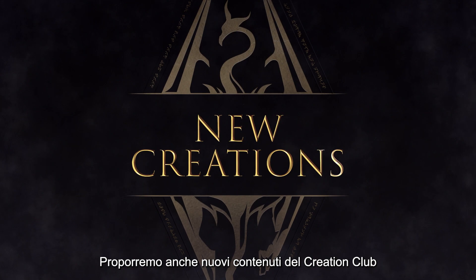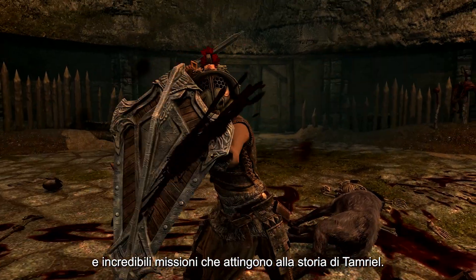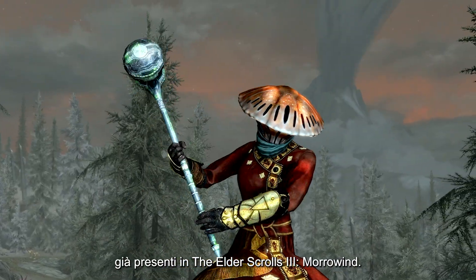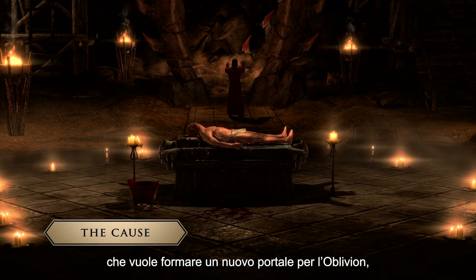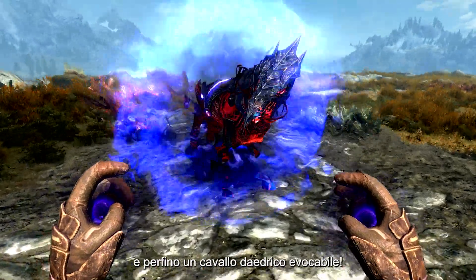We'll also be bringing a ton of new Creation Club content to the Anniversary Edition, including new modes and some amazing new quests to tap into Tamriel's history. In Ghost of the Tribunal, you'll earn over a dozen new weapons and armor featured in The Elder Scrolls III: Morrowind. In the Cause, you'll encounter the Mythic Dawn, who are trying to form a new Oblivion Gate, featuring brand new enemies, locations, weapons, and even a conjurable daedric horse.